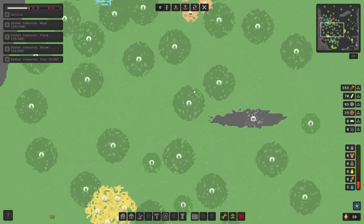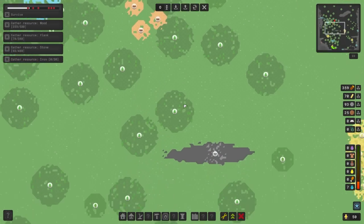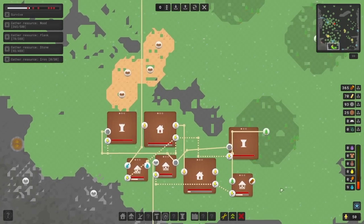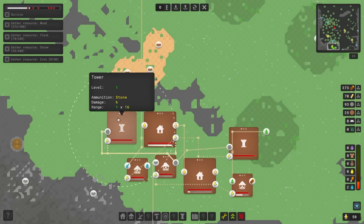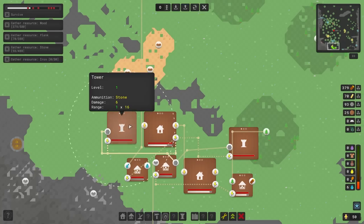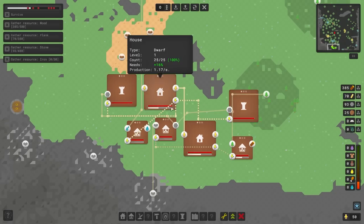We are technically under attack at the moment. We've got three enemy trolls coming down. These trolls are pretty crafty. So I'm actually going to upgrade this facility. I can only upgrade one, so we might sustain a little bit of damage here, but honestly it's fine - I'm not too worried, all things considered.